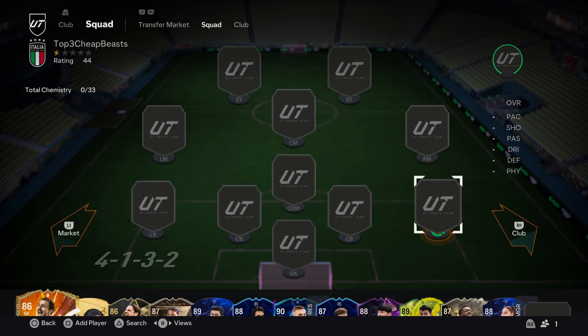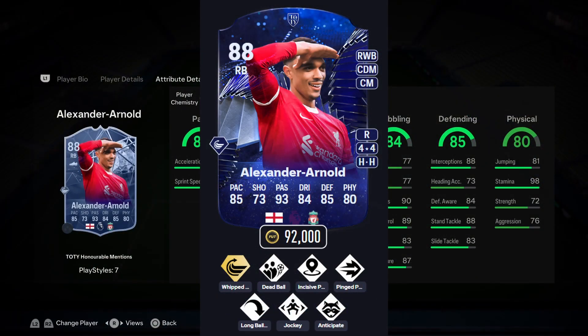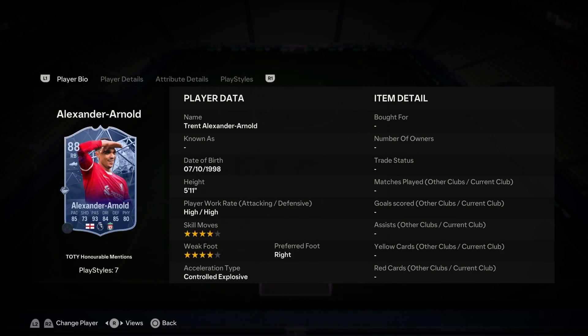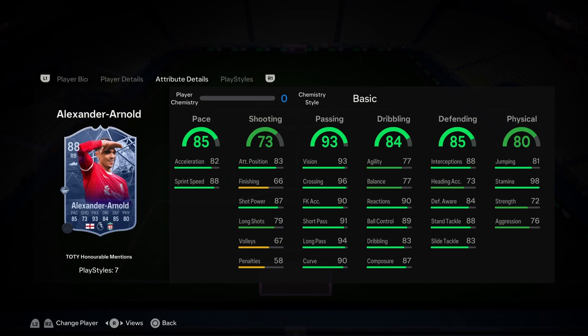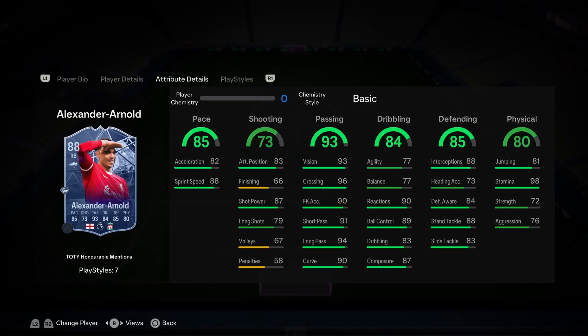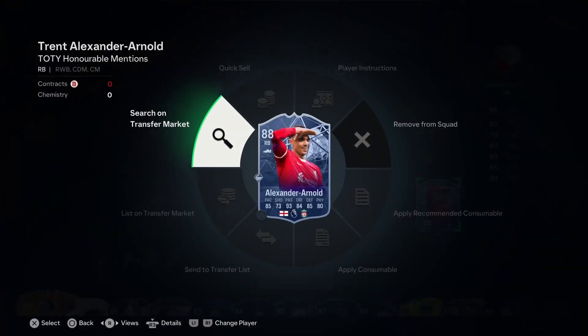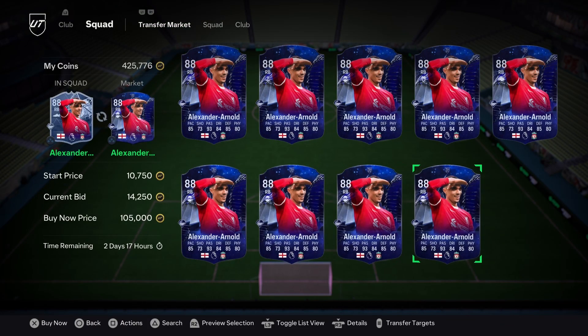For our top 3 fullbacks, spot number three is Trent Alexander-Arnold. This card is just great. It's held its value well, skirting at that $90k-plus range, so just barely under $100k — but it brings so much to the table. He's 5'11", high-high work rates, 4-star skills, 4-star weak foot. He already has the CDM and center mid position on the card, so you can play him all over the place. With those passing stats, you may as well want him at center mid. He's got Whipped Pass and some defensive play styles too if you're playing him stay back with an Anchor. Great card, coming in around $90k.